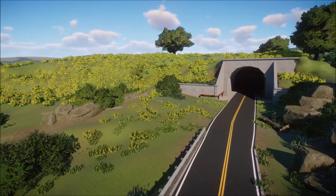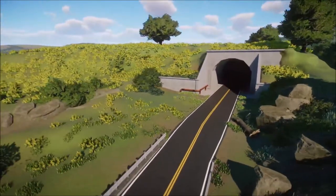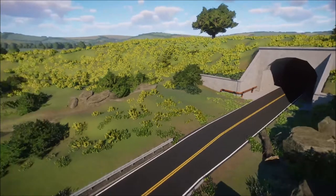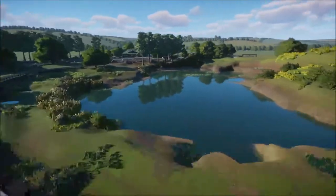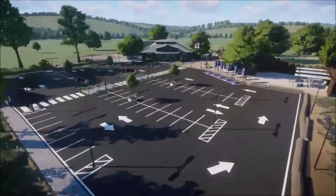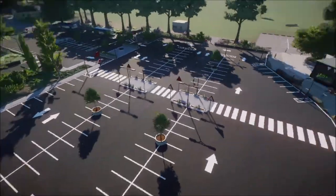This here is the tunnel. It doesn't really lead anywhere, but you can use your imagination and say that it leads to a main road — this is just the exit that goes straight to the zoo. You would drive past the mustard flower hills and a flooded marsh, which looks pretty cool, and it takes you into the main parking lot. There's also an overflow parking lot back there.